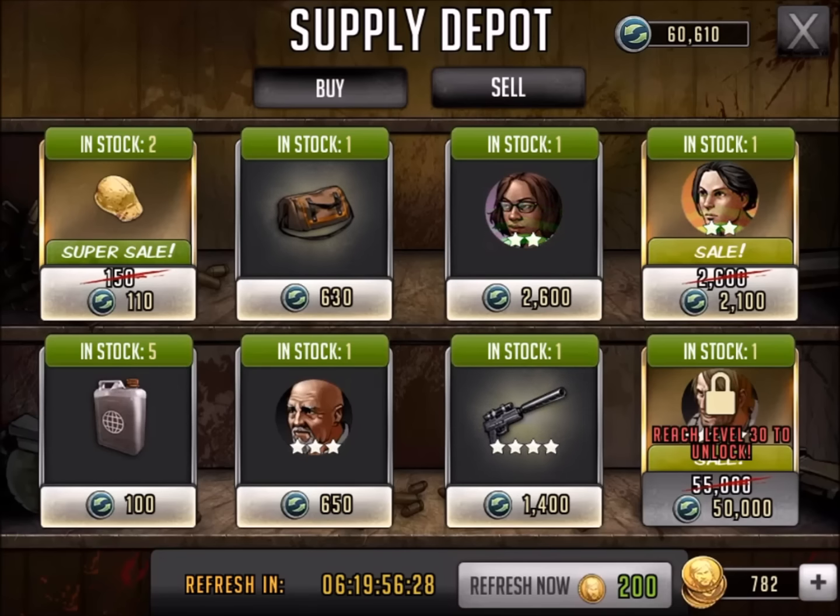So this has been Supply Depot Exchange, March 2nd, 2016. Let me know what you guys think about these items — leave it in the comments. And let me know if you think I should go after the Rick or just wait a little bit longer. I just wish there were more characters available — there's only like six or seven. If all of them were available, it would open up the door and make it a little more interesting and fun.